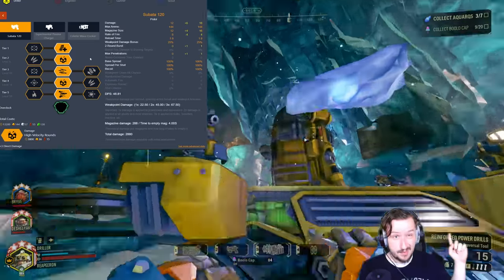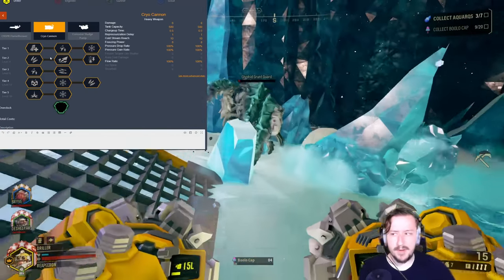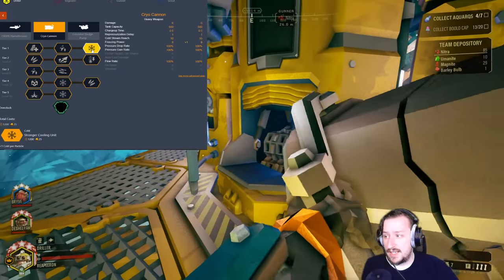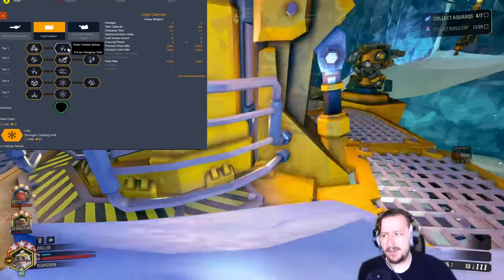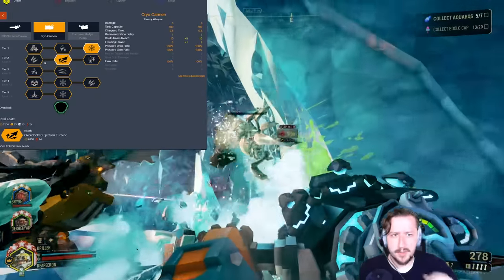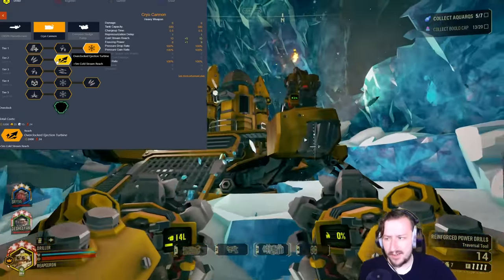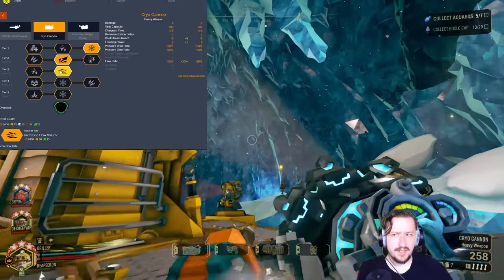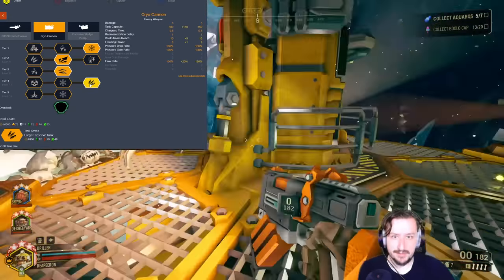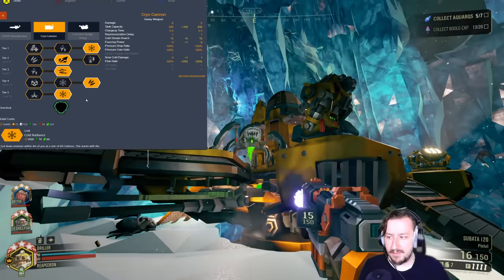If you want a Dreadnought build, the Cryo Cannon setup is a pretty decent option for that too. My general Cryo Cannon build doesn't change much depending on the mission. In Tier 1, I usually take extra cooling, although the faster Turbine is also really fun and quick. In Tier 2, I like the longer reach to clear up Magterra easily, though extra ammo is also good if you burn through ammo fast. Tier 3, I go with flow rate for a bit more DPS to freeze things faster. Tier 4, more ammo. Tier 5, Cold Radiance — probably one of the best mods in the game. Everything within 5 meters of you can be frozen just from standing near you while you're spraying.